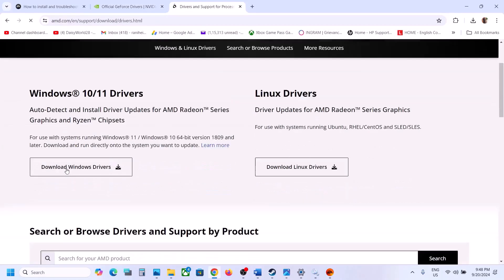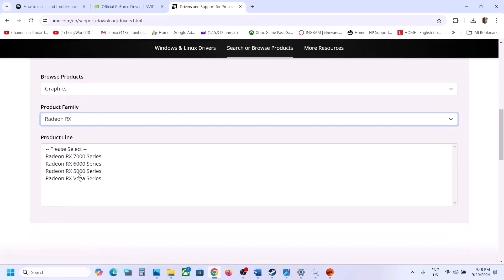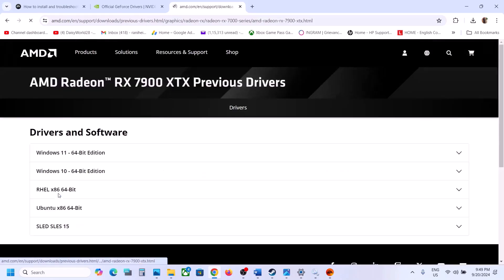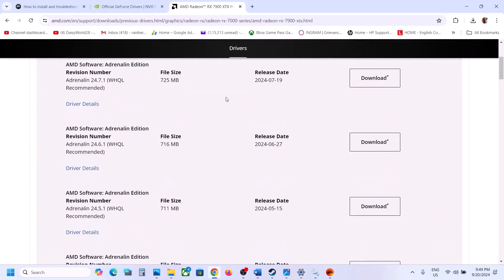For AMD graphics card users, go to the AMD website, select your graphics card, click Submit, scroll down, and click on Previous Drivers. Select your operating system and install an older version to roll back the driver. You must uninstall the current driver first, then install the older version, restart your computer, and launch the game.